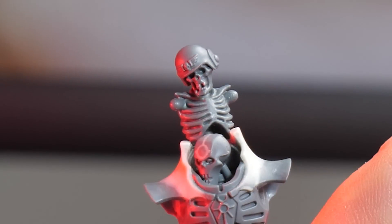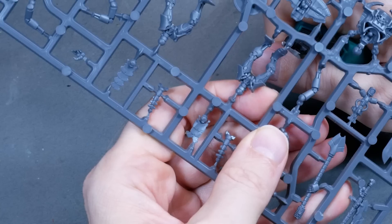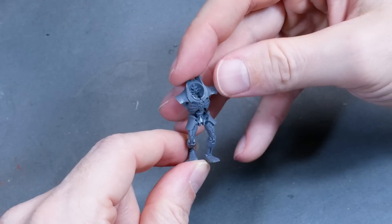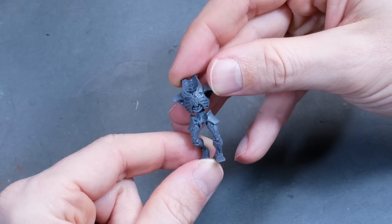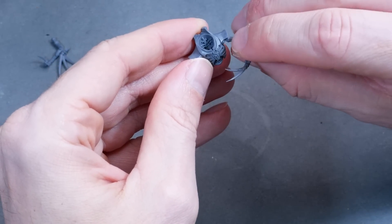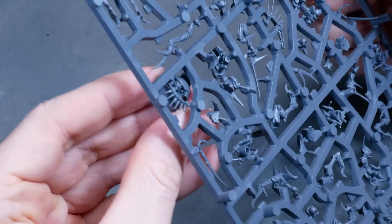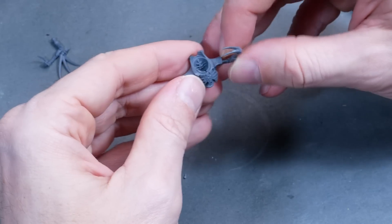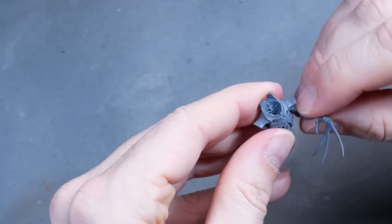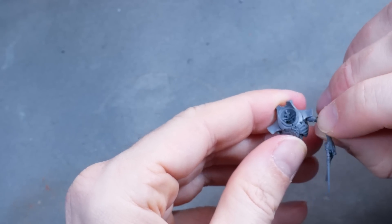So this is Steve from the 3rd Regiment — just ignore the metal thing hanging from his waist. Whenever I start a kitbash, I try to assemble the main elements and then do a bit of brainstorming, where I fiddle with the elements to find the pose and see what parts work together and which don't. At this point I also checked how the Flayed One parts would fit with this body. I find this phase really important in any kitbash, because often I will drop ideas I thought were really good for better ones, because they didn't pass the reality check.